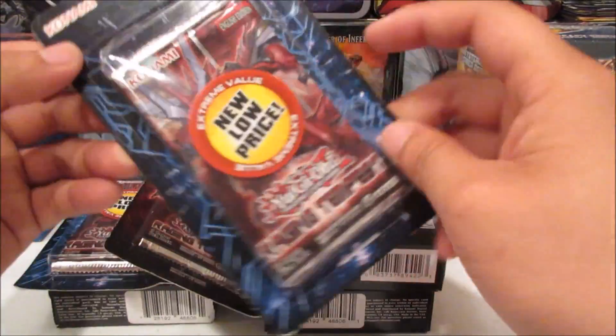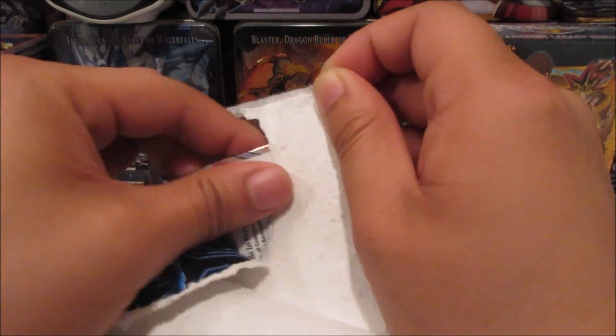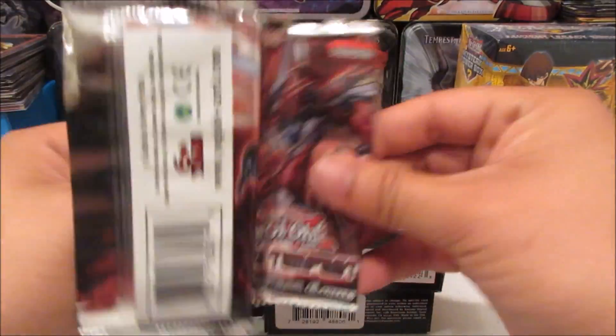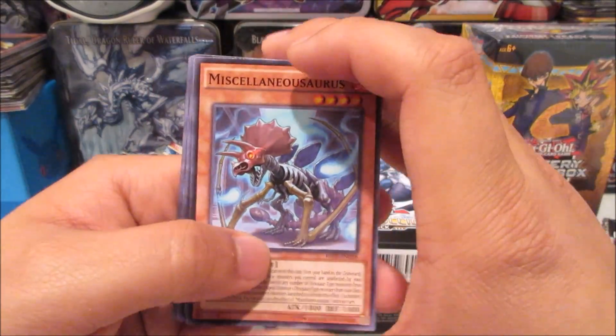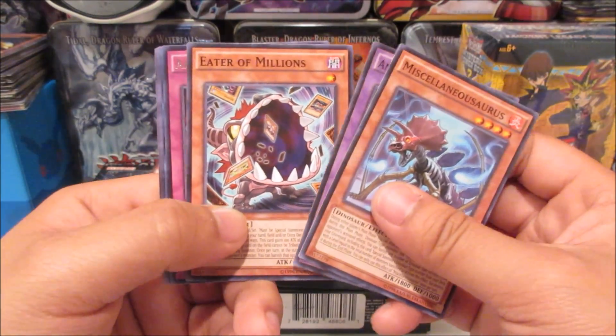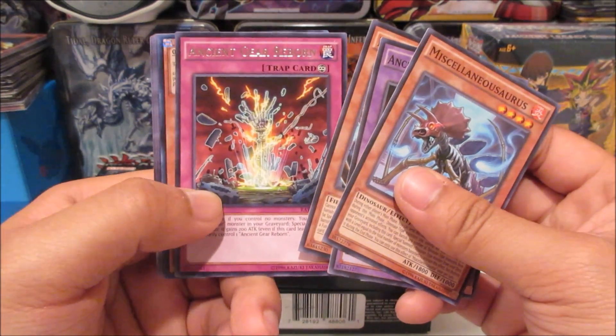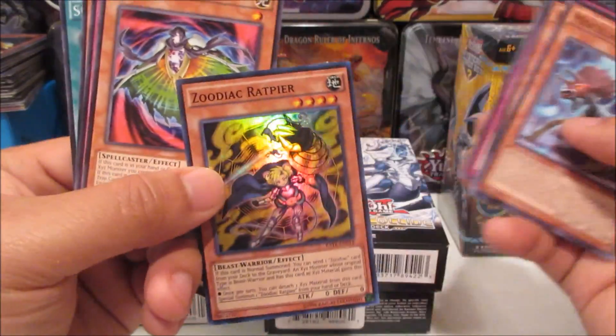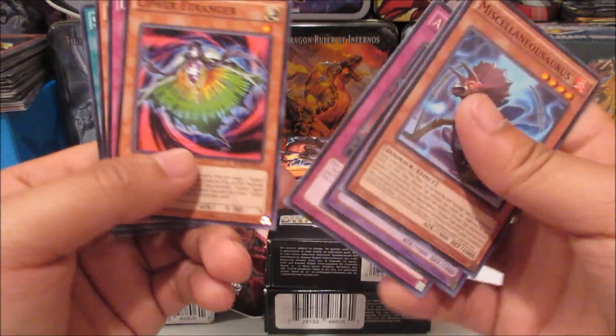Let's go into Raging Tempest - this one's an unlimited edition pack. Oh nice - Miscellaneous Source, I remember that. Eater of Millions - not bad. Ancient Gear Reborn. And oh, we got an upside-down card - Zodiac Rapture super rare! Not bad!